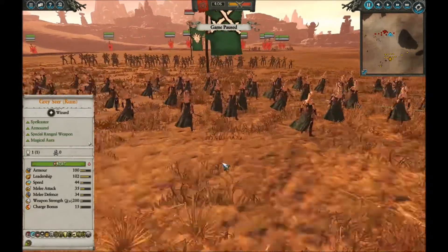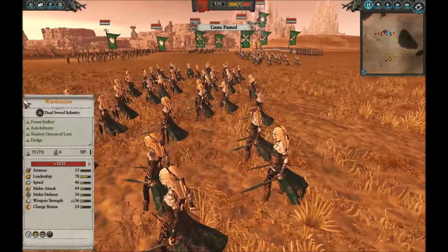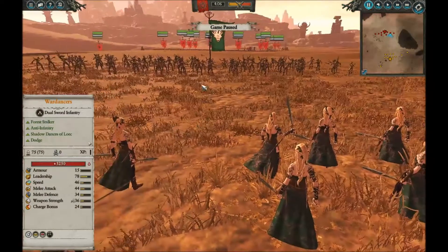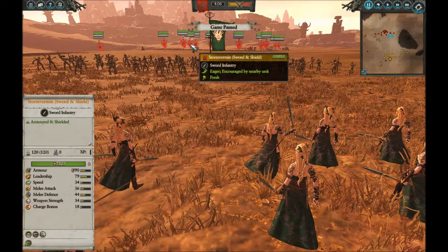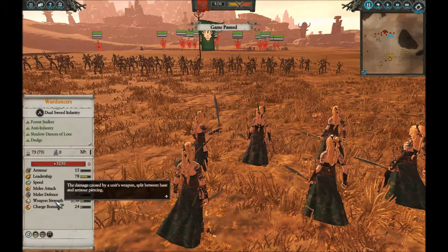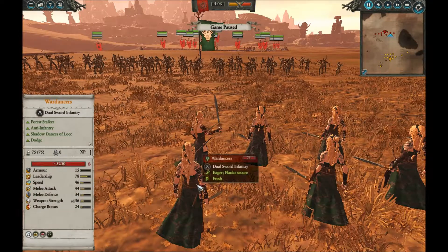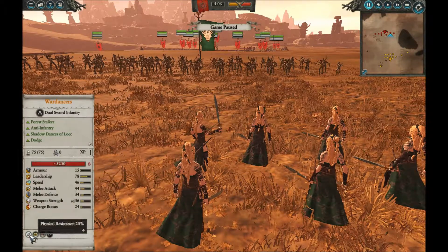The Wood Elves have a unit like this: the Wardancers, who are also their premier anti-infantry unit. Wardancers have okay hit points but nothing too special — about 2,000 lower than the Storm Vermin. They have high melee attack and a pretty good melee defense, which makes them unusual among Berserker units. They have a true anti-infantry bonus of 8 on top of a weapon strength of 36, which is pretty substantial — against infantry they do a lot of damage, but it's not armor piercing.